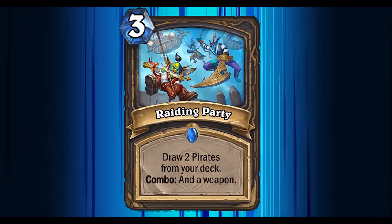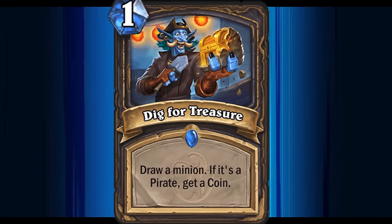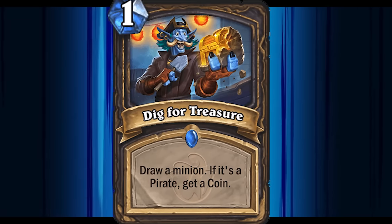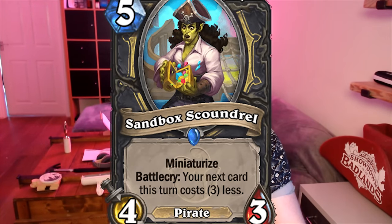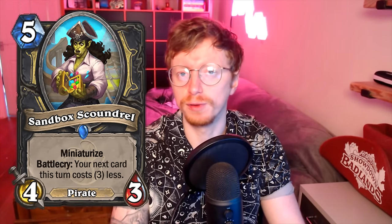I'm going to give a little bit of a mulligan guide for this deck because some people are asking in the comments. You always want to look for Raiding Party and Dig for Treasure. If you're playing against a hunter or maybe a paladin you can keep Fan of Knives or Valyra's Gift so you can Fan of Knives the 1/1 beasts — that's important for survival. You always want to prioritise playing the 5-mana pirate first so you can subsequently cheat out a bunch of stuff. If you have coin, coin it out on 5.